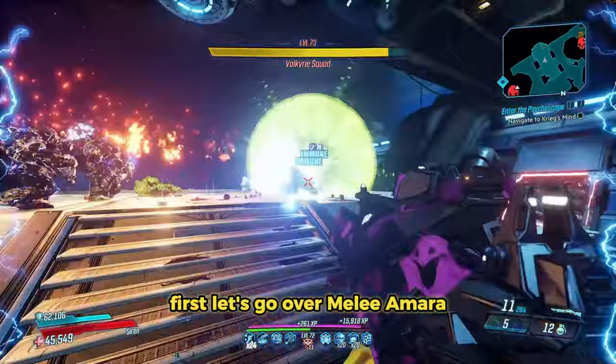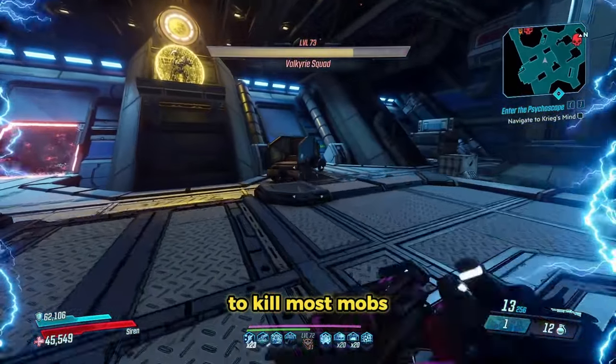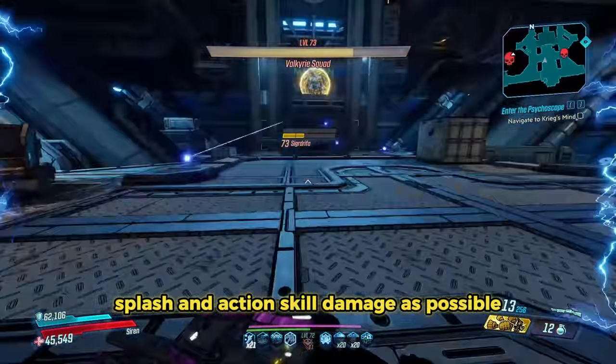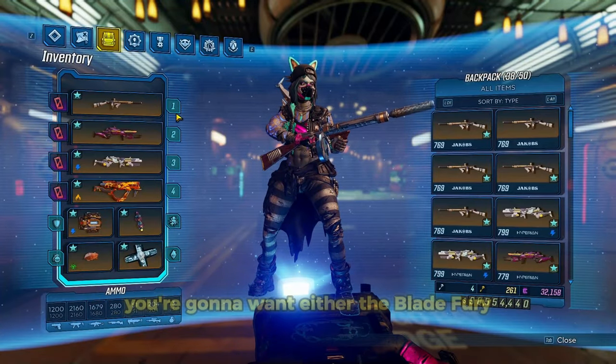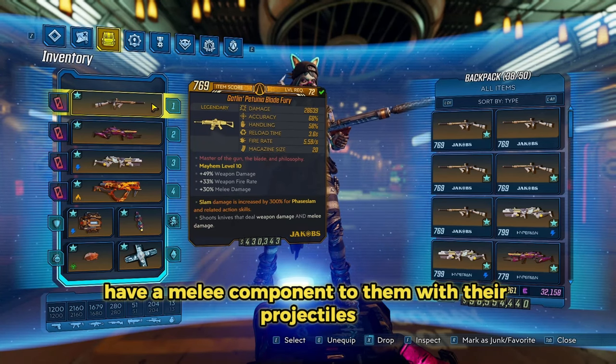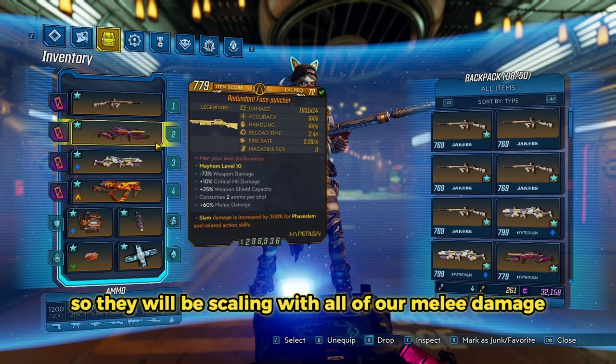First, let's go over Melee Amara. This build focuses on using Face Slam itself to kill most mobs, so we're going to be scaling it with as much melee, splash, and action skill damage as possible. For your primary weapons, you're going to want either the Blade Fury or the Face Puncher, because both of these guns have a melee component to them with their projectiles, so they will be scaling with all of our melee damage.